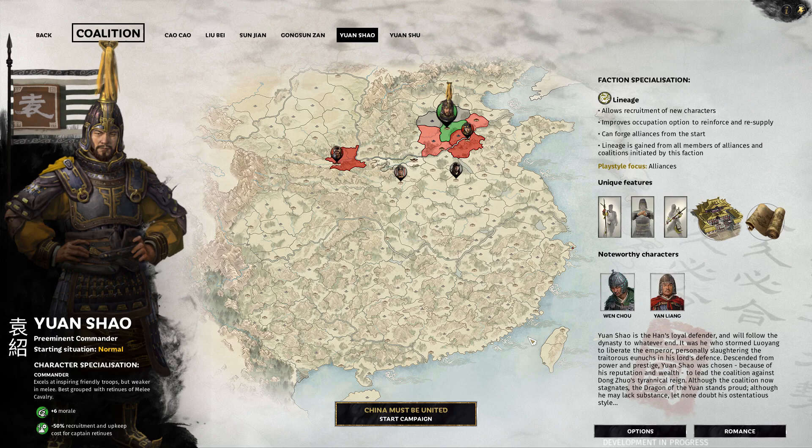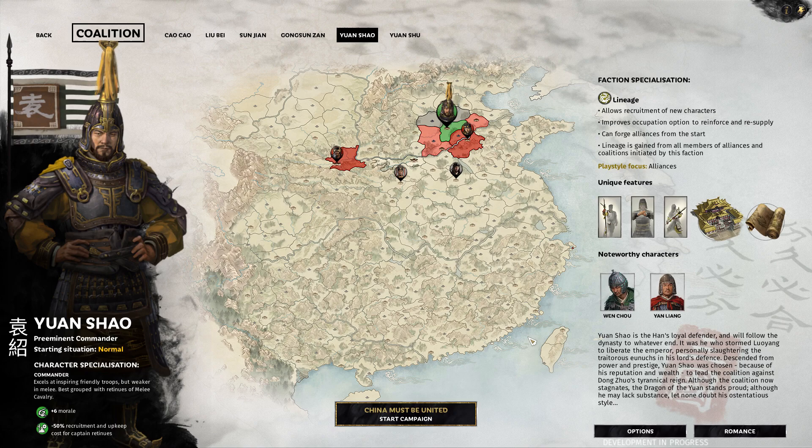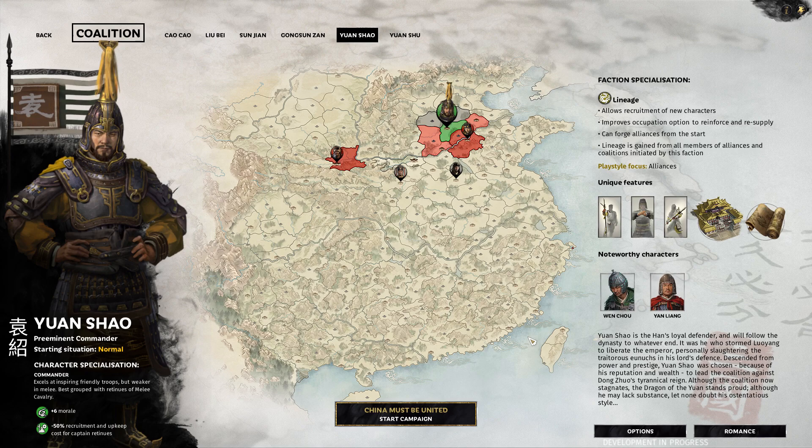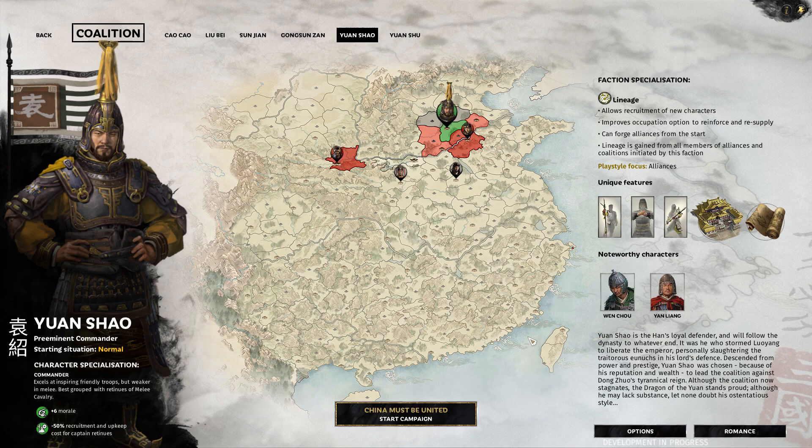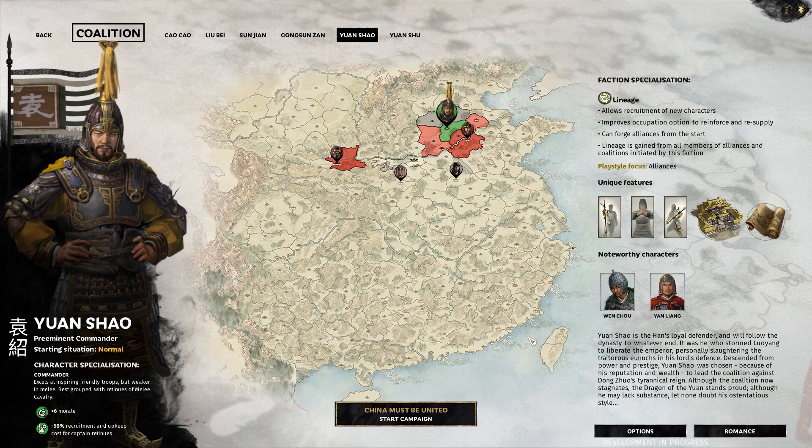Hello and welcome to Total War: Three Kingdoms on my channel. I've been given access to a preview build and I'm allowed to do a total of one hour of footage. I'm going to divide those up into three videos, each consisting of 20 minutes of a different warlord. We're allowed to play three different warlords. This is Yan Xiao, which you see on my screen right now. We're also allowed to play as Gongshin Zhan and Zhang Zhan — I might be mispronouncing those, I'm trying my best.